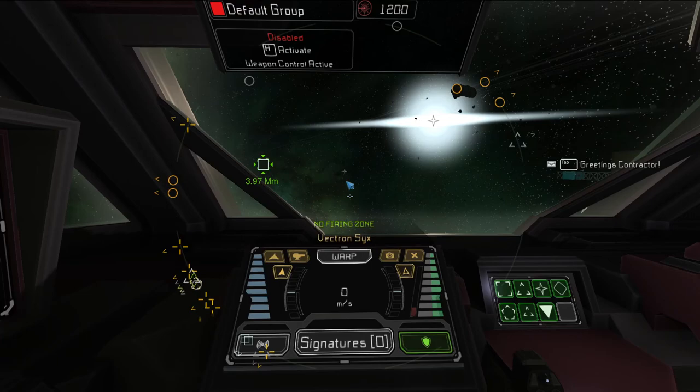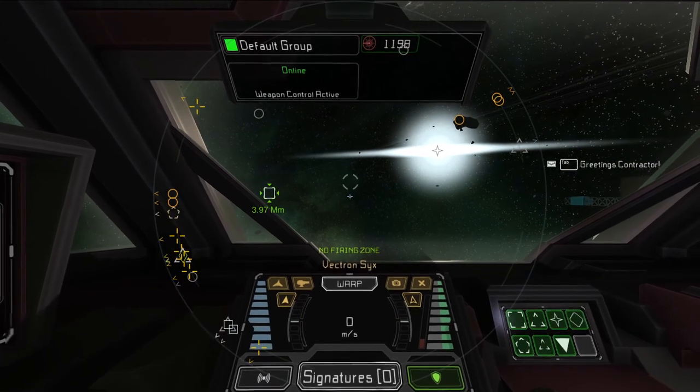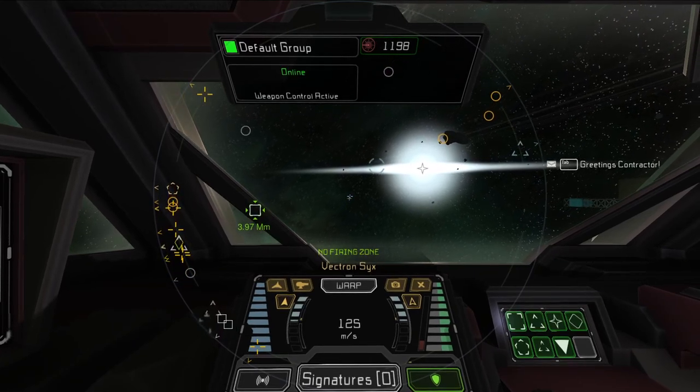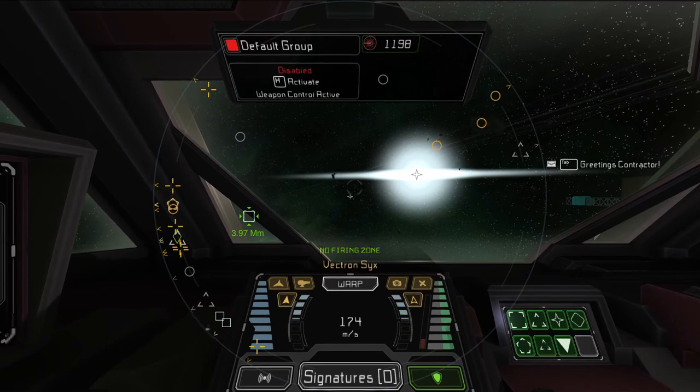H lets you turn your weapons on. When your weapons are on, you want to click tab and use turning mode. When an enemy is close by — I'll hold off on showing that until we get to a combat situation.